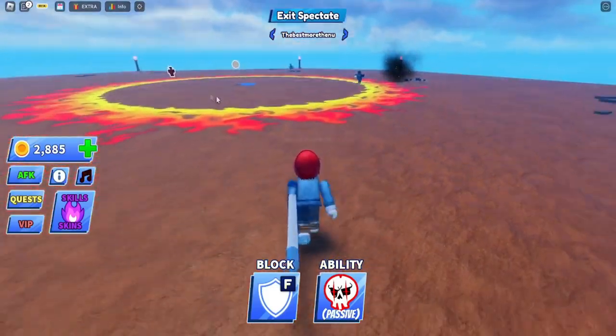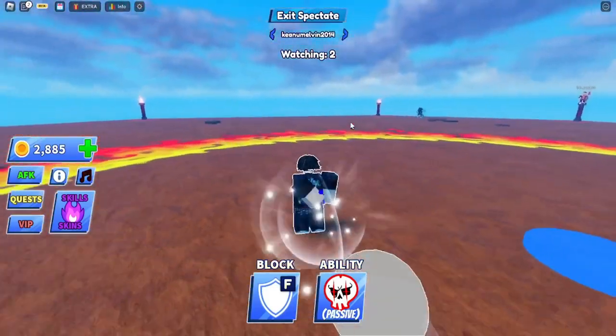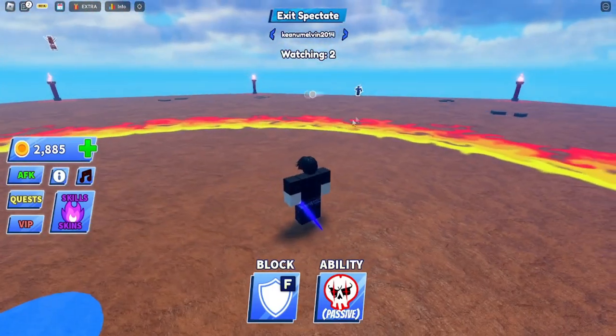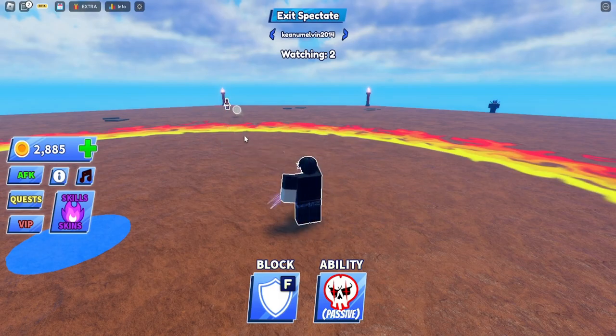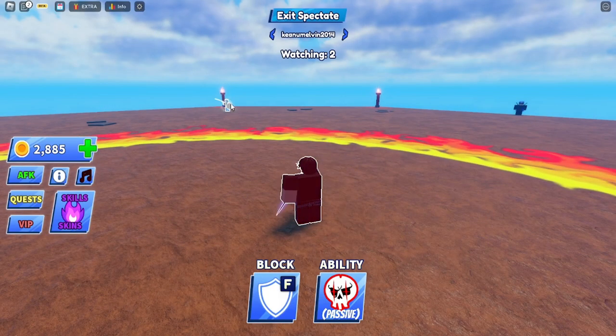When that ball turns red, or your character turns red as that person is highlighted — see, as this person just turned red and they deflected the ball — when the ball is coming near you, you want to press F or left mouse button to deflect it away before you get hit by it.